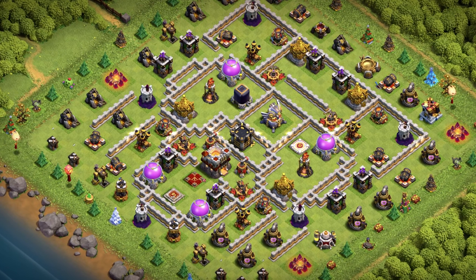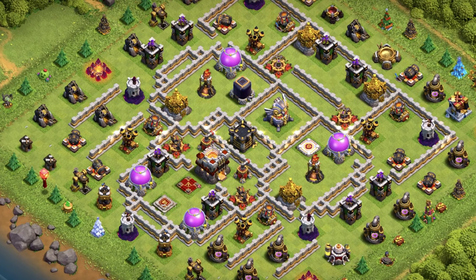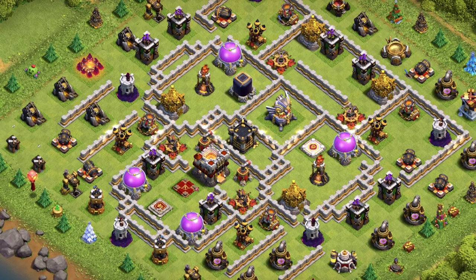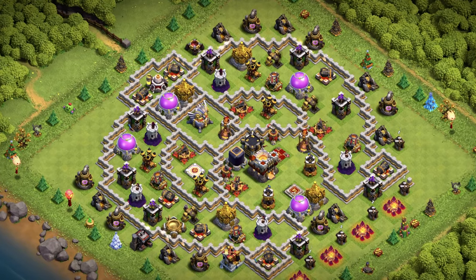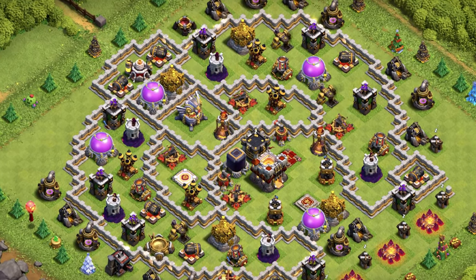Base number 2: anti-air and anti-ground base layout — use this one for wars, clan war league, and trophy pushing. You can use it for farming as well. Base number 1: the circle trap base — great for anything you need. I love this base and it's working amazingly.